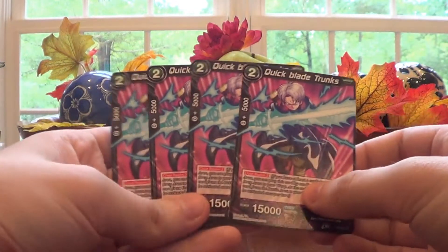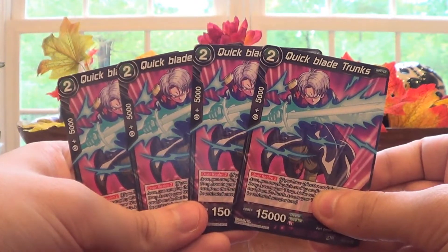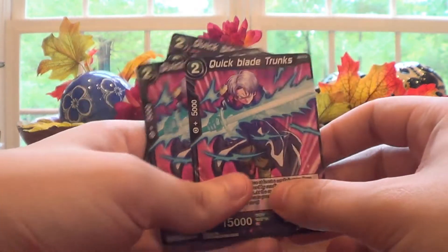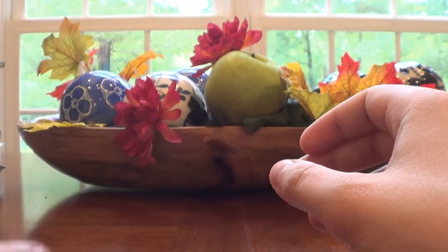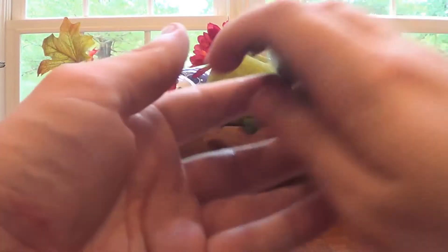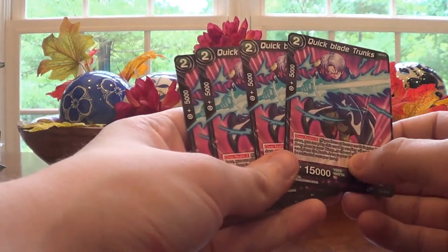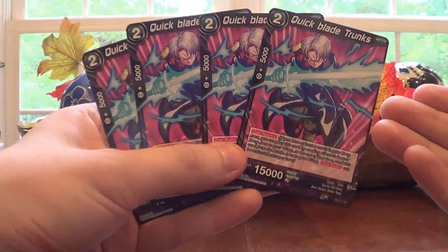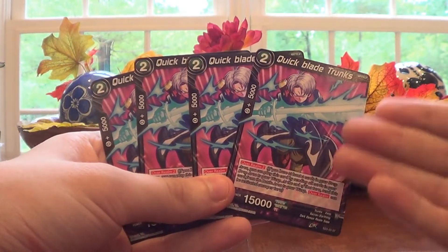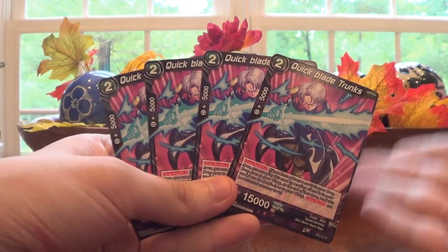Now moving into black cards with Quick Blade Trunks — transitioning with Trunks and his sword, really nice card. The Goku I showed you is Uncommon, the Vegeta, Gotenks, and first Trunks were all Common, the Unyielding Justice Trunks was Uncommon, and this Trunks is a Structure Deck exclusive as well — you can only get him in the decks. So this four-of-a-kind is a pretty good pick since it gets you the max of a card you can only find in a deck.